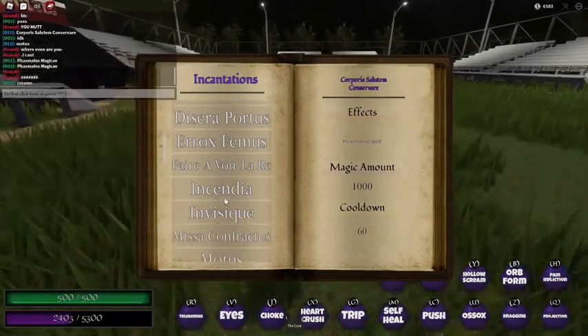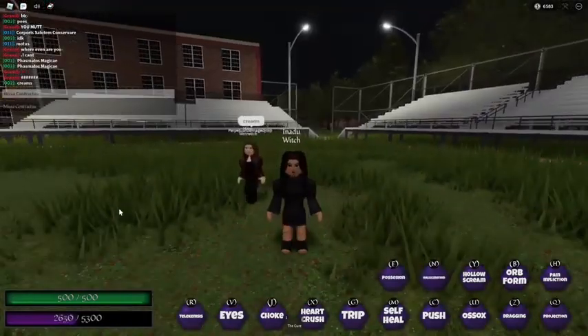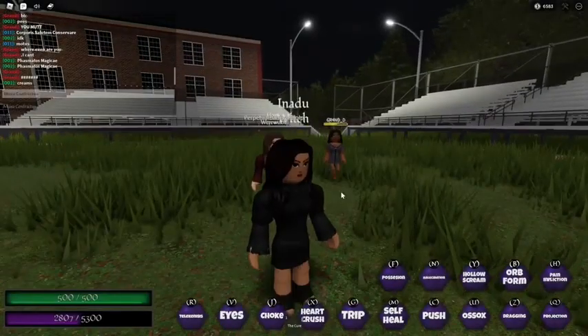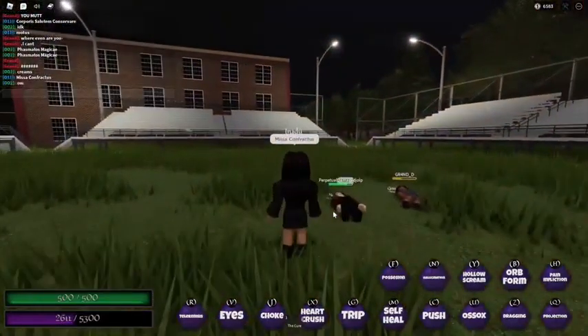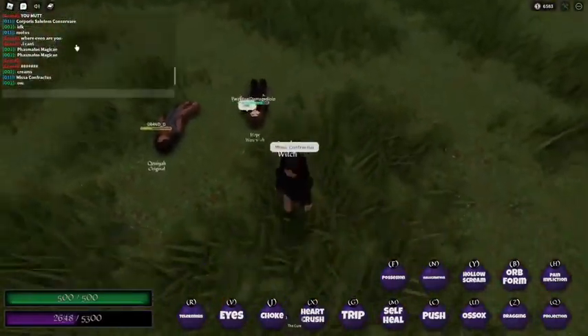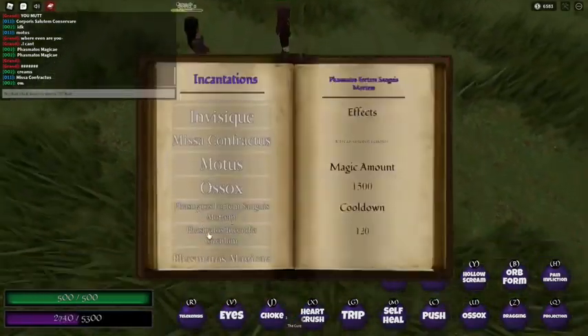Next is 'missa confractus,' which is like a mass bone break spell. It basically bone-breaks all targets around you and as you can see they all fall to the ground.